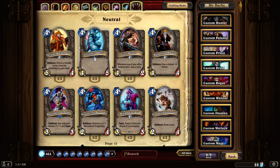Chillwind Yeti. This is a really decent monster card. It's a 4 mana for a 4-5, so it has above average hit points, meaning it lasts a bit longer.